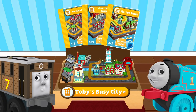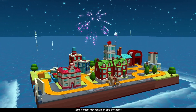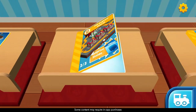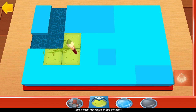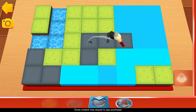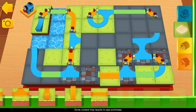Today in Thomas and Friends Minis: Toby's City Block. The engines are looking forward to seeing what you can create. Choose which blueprint you'd like to build. Ready, set, build! First, we need to lay out all the terrain. You're a natural builder. Now drag any object and we'll show you where it goes.